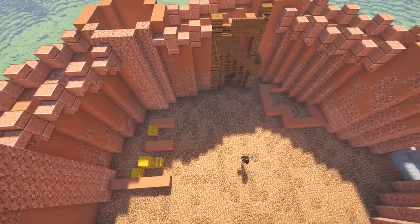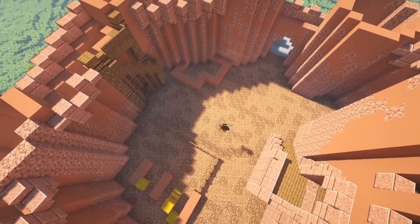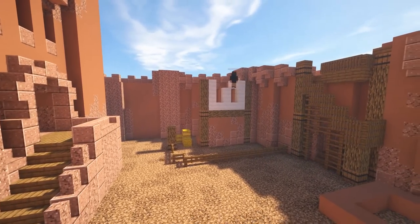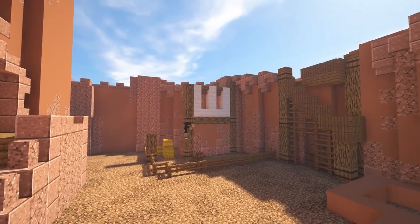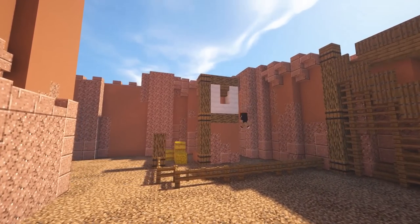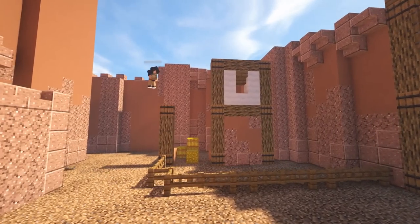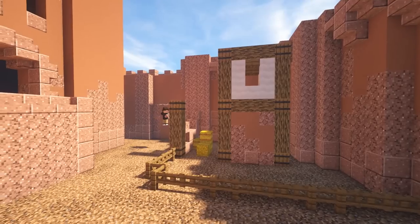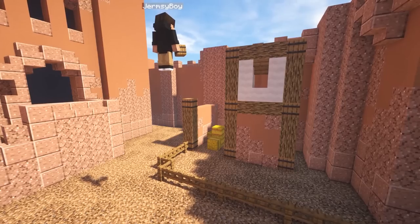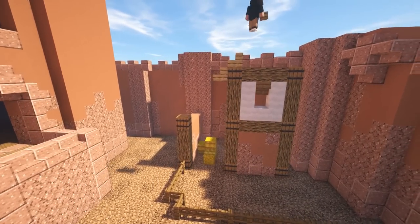Then I start working on the stable area — got a little fence in for the horses. Then I start working out the house next to the stable, and I used mushroom blocks for a Tudor-type look. I saw somebody use them like that and thought it looked really cool, so I decided to use it here — I don't remember who it was or else I'd credit them.